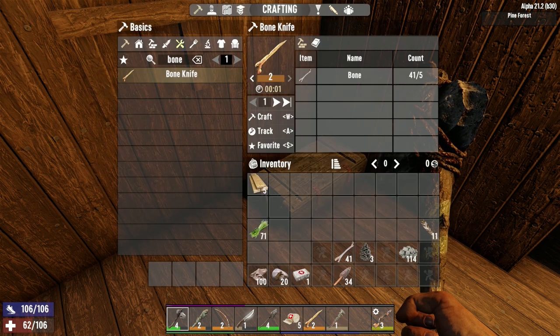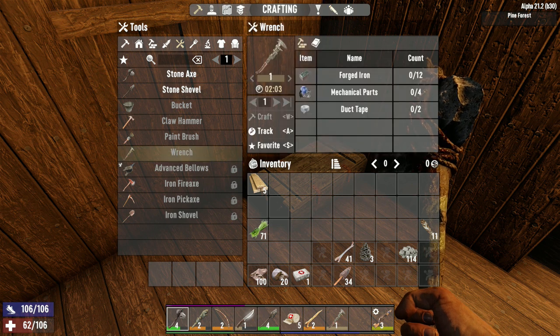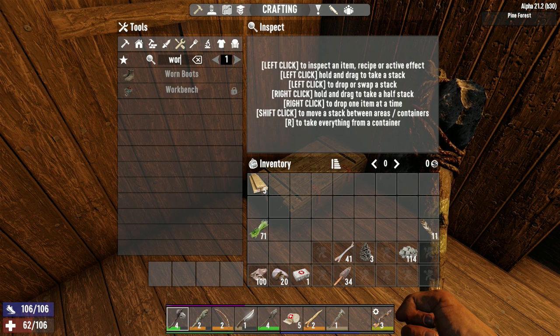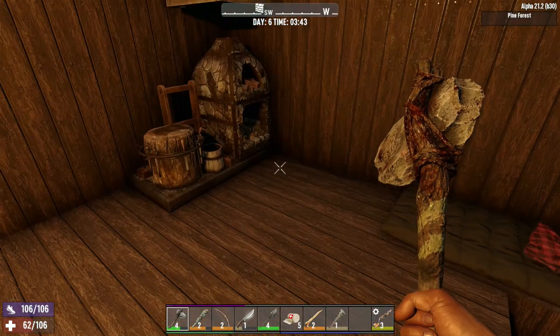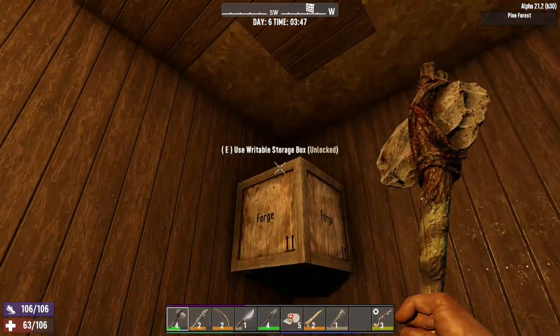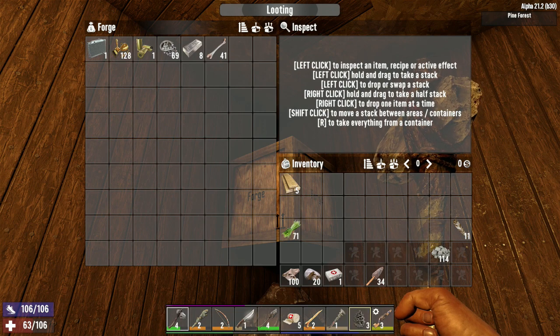Now what tools can we make? We're going to need a workbench next — that's what we've got to work for. What do we need for a workbench? It's still locked. We've got to get to level two and we're six of ten for that, so we've got to find a load more books. We don't need to keep the bones, actually — I'm going to put the bones there because we use them for making glue.